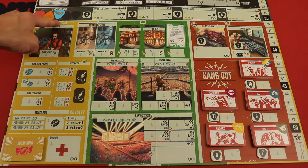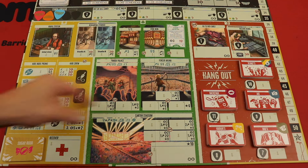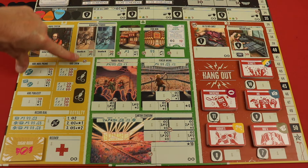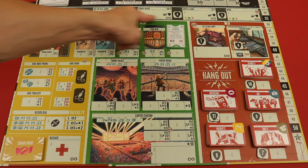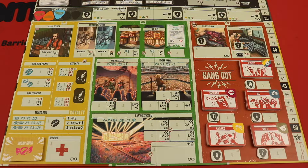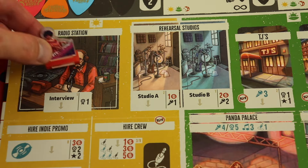The game is worker placement, so you go in turn order using cool-looking guitar pick tokens. There are three different parts: day, night, and after hours. During the day phase players place workers in the day area, night phase in the night area, and hangout phase in the hangout area — but there are always anytime spaces you can go to during any phase. Each round you go through all three phases.